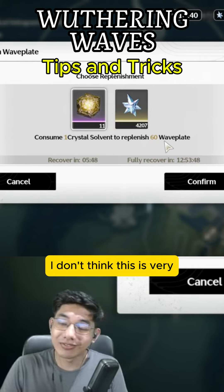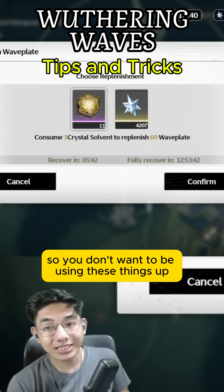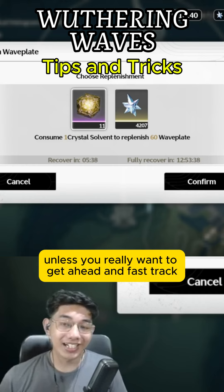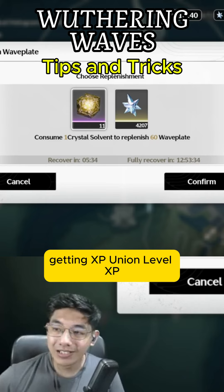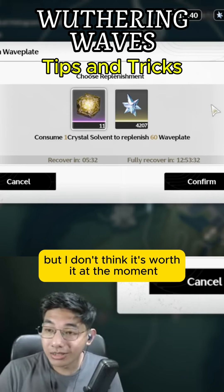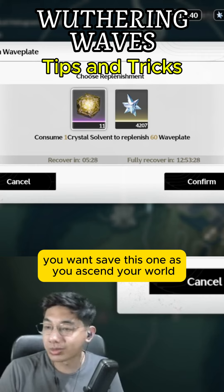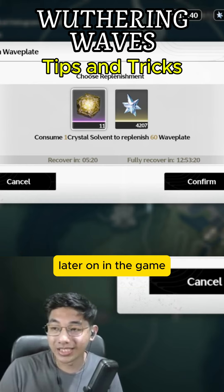I don't think Crystal Solvent is very useful in the early game. You don't want to be using these things early on unless you really want to get ahead and fast track getting Union level XP. But I don't think it's worth it at the moment. You want to save this as you ascend your world, so you'll be getting better and bigger rewards later on in the game.